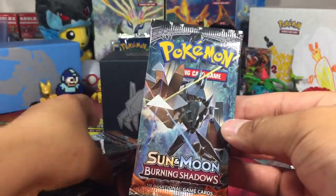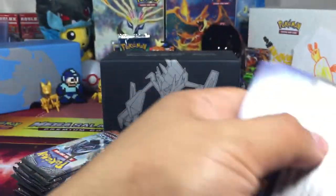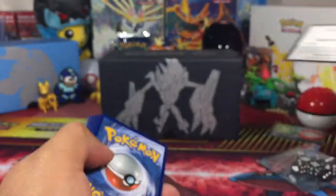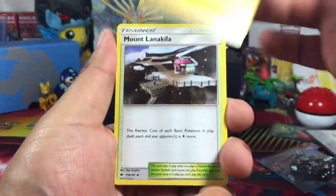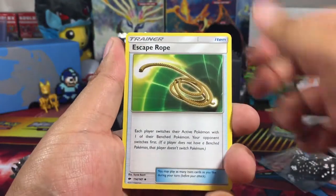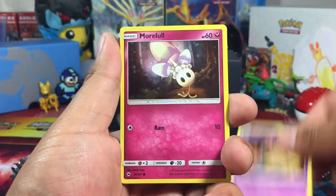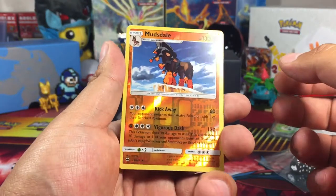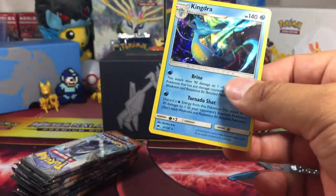Necrozma is gonna start things off here. There's the first code card — upside down — congratulations whoever snagged that one. First pack: a Weedle, escape rope — we need that secret rare though — Venipede, Sandygast, Morelull, little reverse Mudsdal, and we got a Kangaskhan holo!